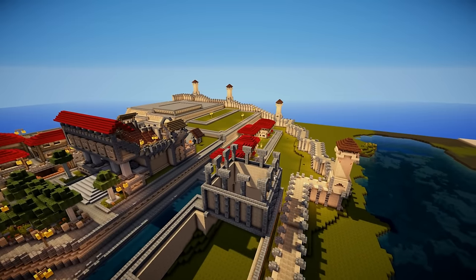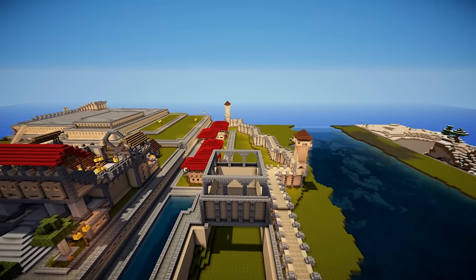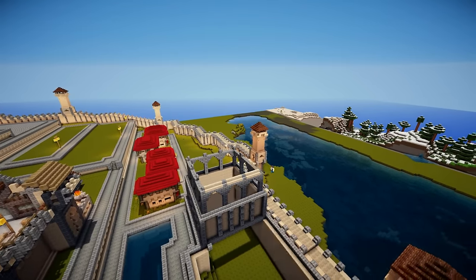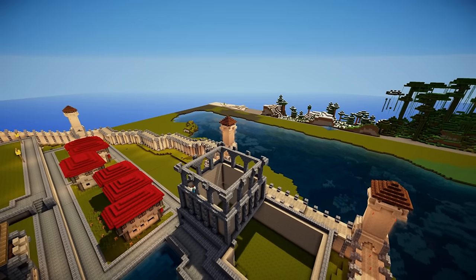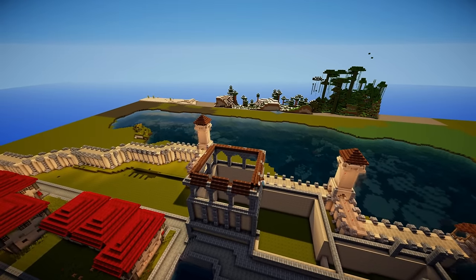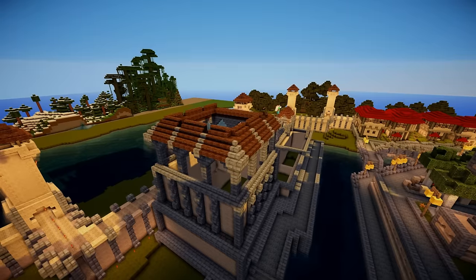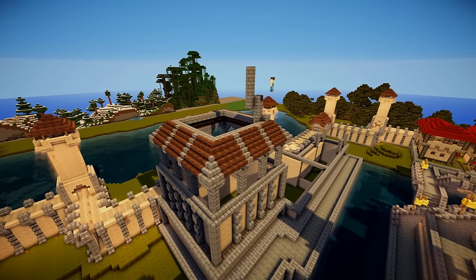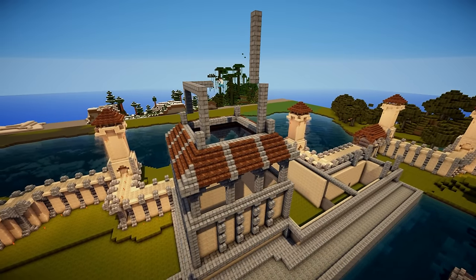I added stone brick archways halfway up this tower for a fancy design — these archways support the thinner section of the tower. I used upside-down stone bricks to get that arch effect, leaning out slightly with the design. I also wanted to use some of the darker brown wood — a wooden roof section here before you get to the central area with the thinner tower that reaches up high. You can see me using the dark wood for rooftops but bracing those with stone brick in between and in small sections.